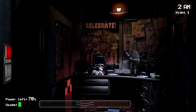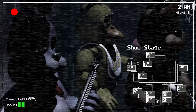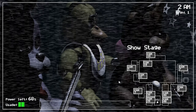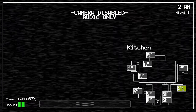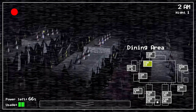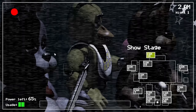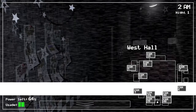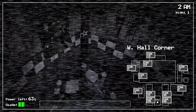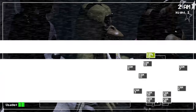They don't tell you these things when you sign up! He says to check the cameras and remember to close the doors only if absolutely necessary — then says good night. We're already at 69% power and it's not even 2 AM, we're so dead. We're a security guard who just signed up for this weird place, and the phone guy just told us the animatronics move at night. There's something called the bite of 87 and I have no idea what's going on in this game.